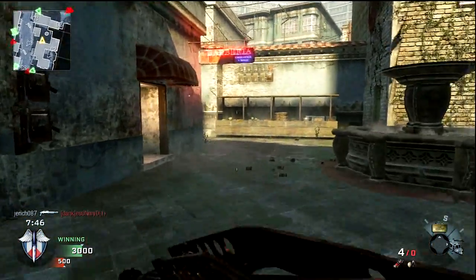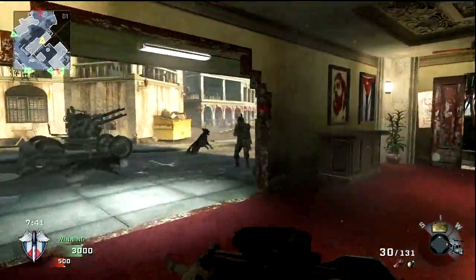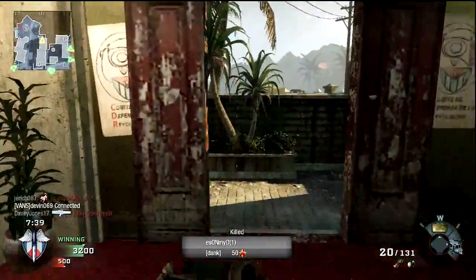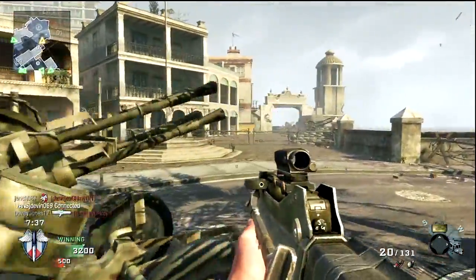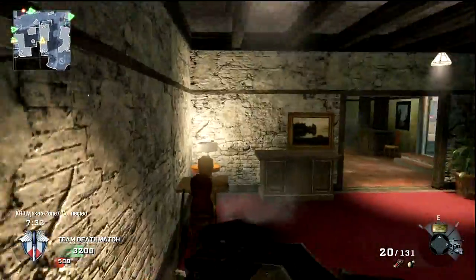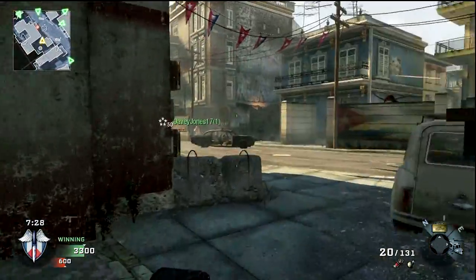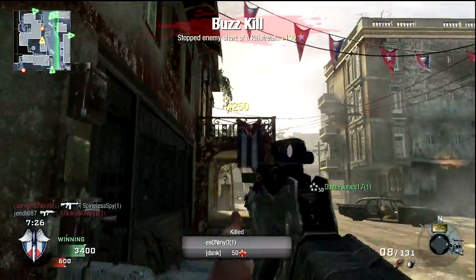Shotguns can be really nice in combating lag. The main reason for that is just because of the spread shot — you don't have to necessarily be 100% precise. You can just shoot in their general direction and oftentimes you'll hit and kill them. It also seems to be a lot more forgiving in terms of hit markers — it'll actually hit them, and even if you don't kill them right off the bat, it'll severely throw off their aim.